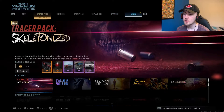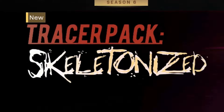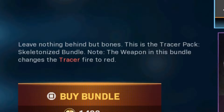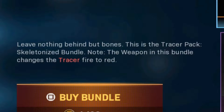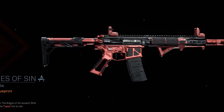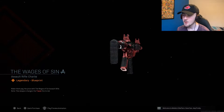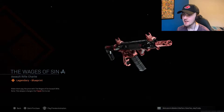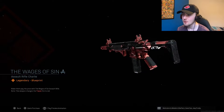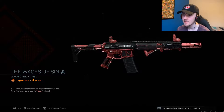Also, in the store, Call of Duty did add this Tracer Pack Skeletonized Bundle. Finally, a Halloween bundle. The weapon in this bundle changes the Tracer Fire to red. So it's not really anything special, it's just red Tracer Fire. You get this Wages of Sin Assault Rifle variant — I thought it would look more Halloween-y, but all it is is red Tracer Fire. I thought they'd have some skeleton bones in it, but I guess not.